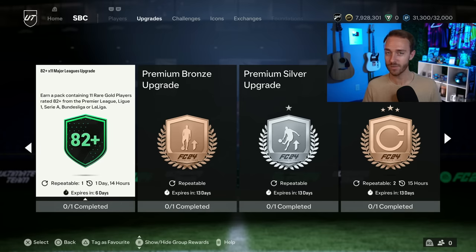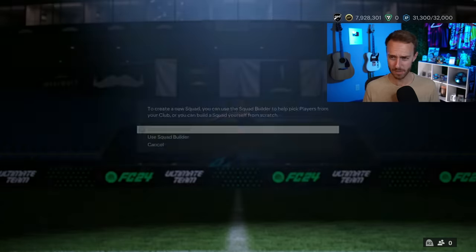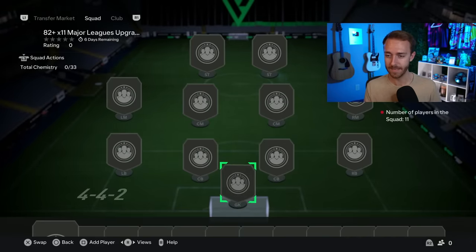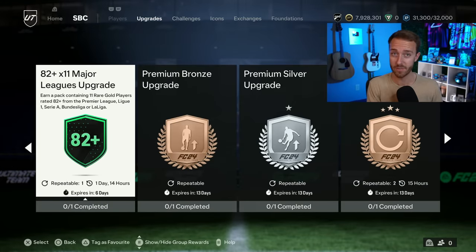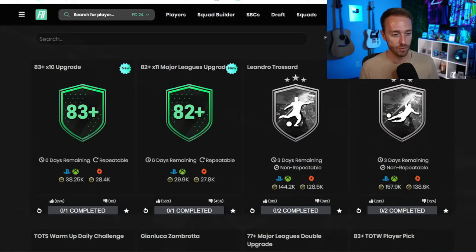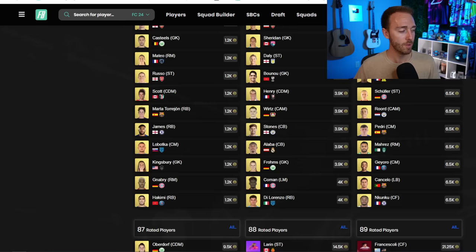After we look at this 82x11 eFigs upgrade — this is the SBC I expected to drop yesterday, and it did. I'm a little bummed we can only do this one time every two days. It is repeatable every two days. It's an 85 squad for an 82x11. This is one that you save. This is not like the 83x10 where you want to open it. This is a 100% save type of pack for the live Team of the Season or beyond. The 85-rated squad costs about 30,000 coins to do.